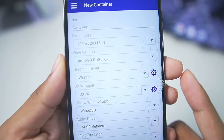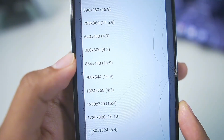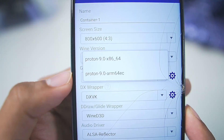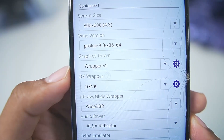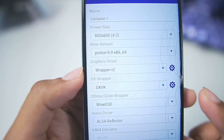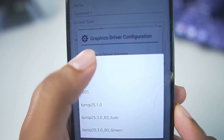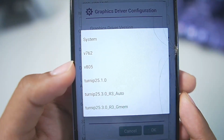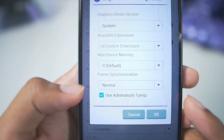This container will be specifically configured for Mali GPU Android devices. Set screen size to 800 by 600, the 4:3 aspect ratio. Wine version should be Proton 9.0 — keep it as default. For graphics driver, go with the Wrapper Graphics Driver version 2.0 — this is very important. In graphics driver version, select System. Do not select any other graphics drivers, as those are for Snapdragon processors.